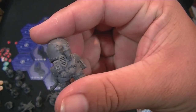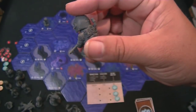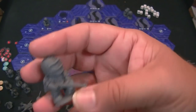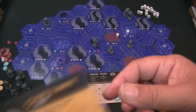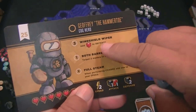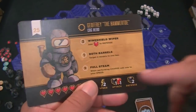Let me show you exactly how an attack works — it's very straightforward. We have this unit from the cogs — he has a cool little windshield wiper on his helmet. These models are really, really cool. I know these are pretty much what the final molds will look like. They've really outdone themselves with the sculpting here.